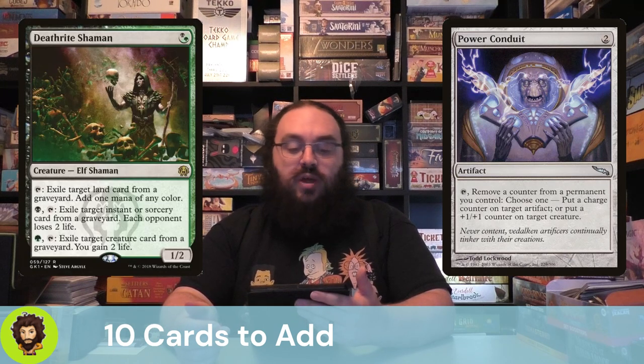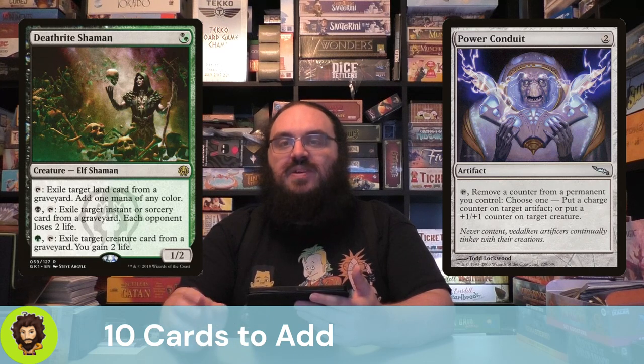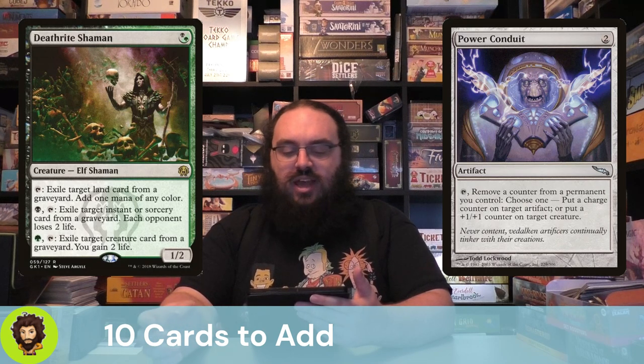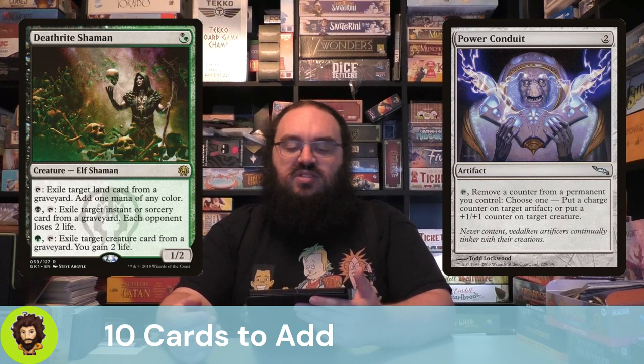The last of our additions is the Deathrite Shaman — a 1-cost 1/2. We can tap to exile a land from any graveyard and add mana, a little bit of ramp that doesn't have to be from our graveyard. If opponents are playing fetches, from Terramorphic Expanse all the way up to Wooded Foothills, we get rid of it, they can't recur it, and we're adding mana. Tap with black to exile an instant or sorcery and each opponent loses 2 life, or tap with green to exile a creature from any graveyard and gain 2 life. Deathrite Shaman is really versatile — a little bit of graveyard hate, which is always good to have, and just great value.